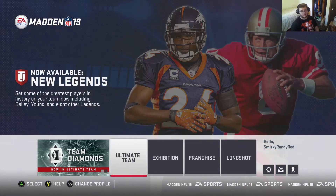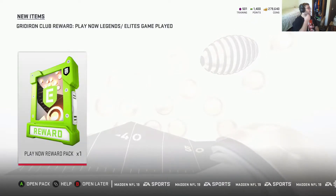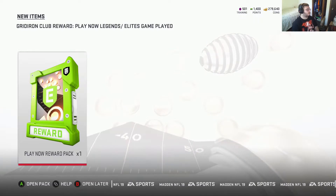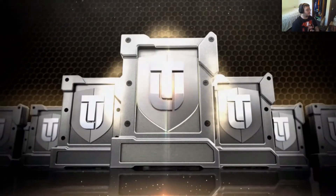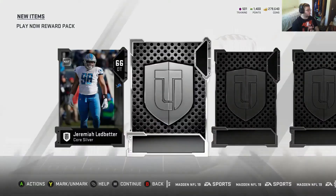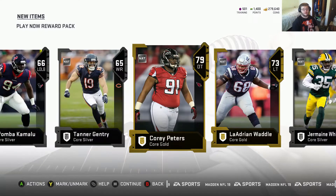I think the notification just came up. Head to Ultimate Team after — and right here: the Play Now Reward Pack. That's all you need to see. In this pack I heard you're supposed to get some golds, and I think you can get anything — even Elites.